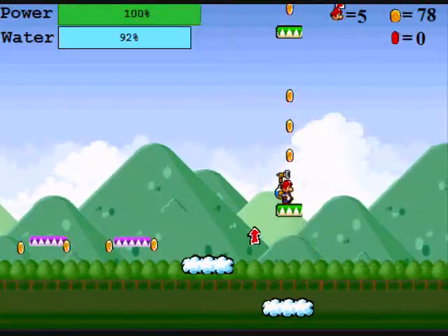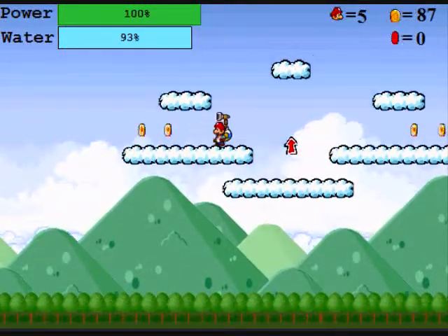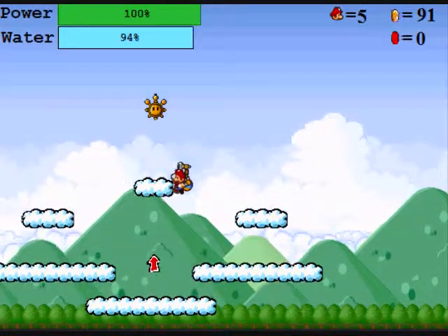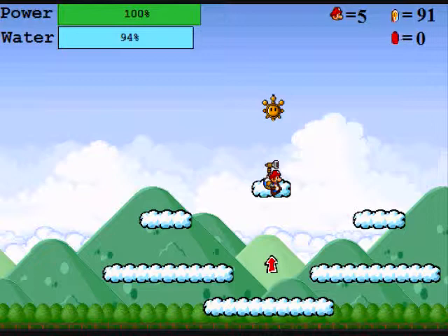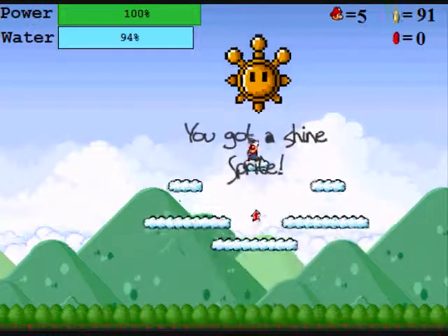I'm not so sure about — I kind of forgot how the storyline for Super Mario Sunshine 64 is. By the way, that's the shine sprite, which is what you're collecting in this game. I don't know how the storyline for Super Mario Sunshine 64 is, but I do know it's probably similar levels and everything to Super Mario 64. I haven't played it in a long time. And I got a shine sprite!